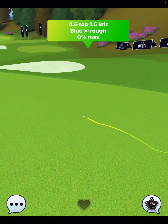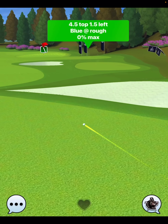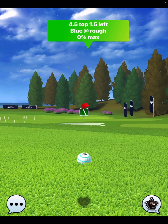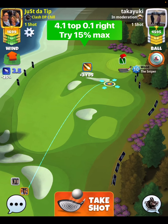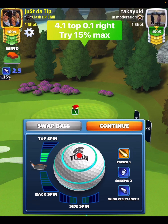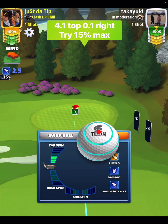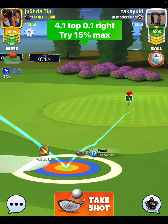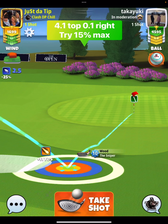We're going to break down the strategy for shot number two because the albatross drop is definitely there. I'm really disappointed that I didn't get it — on my third practice token I thought I was going to be able to hit it right. So you're going to see me go 4.1 top and 0.1 side spin to the right, putting our ball guideline directly center of the hole. You'll see me pull 20% at max, right at 3.1 rings.